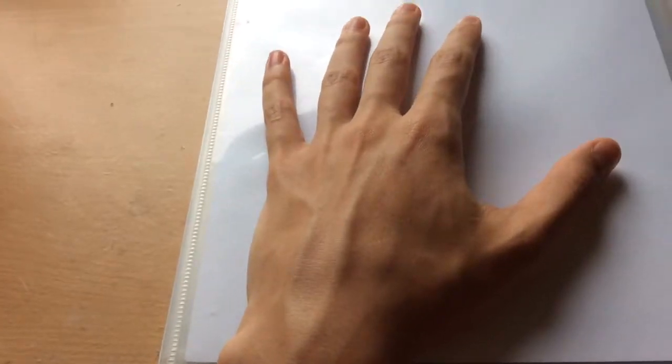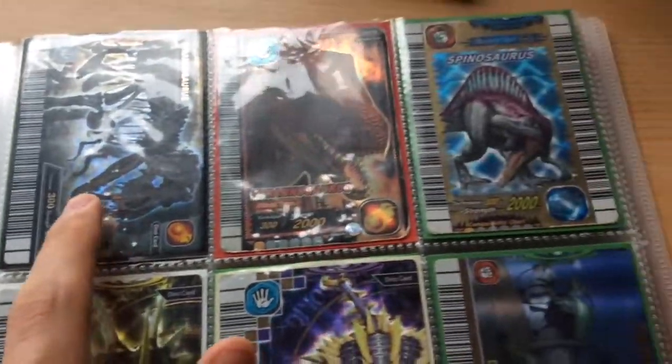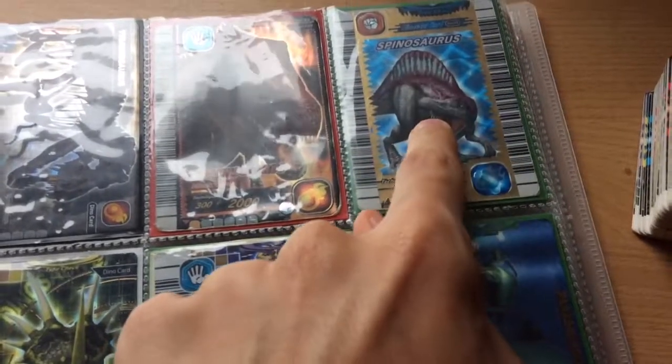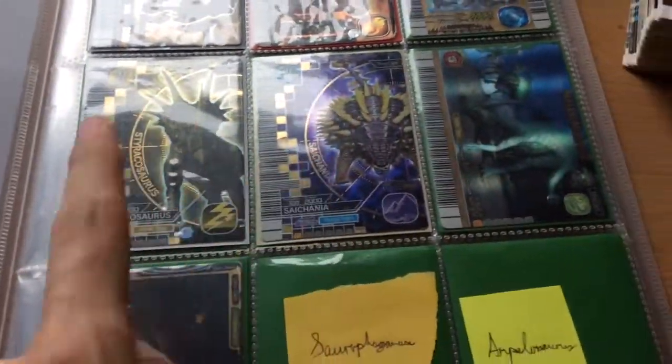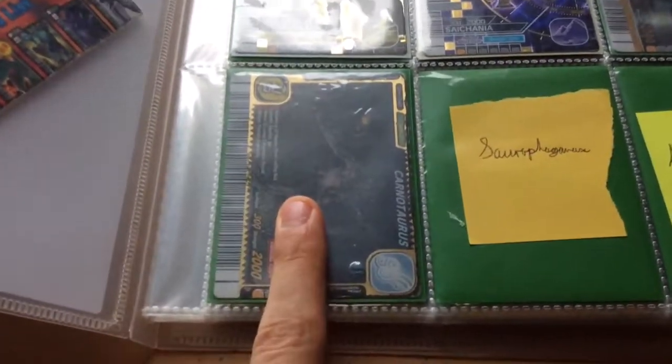Everything in this binder is not for trade unless I say otherwise. I am willing to part with this Tyrannosaurus, but it has to be for something good. Spinosaurus is up for trade, and Starachosaurus is for trade. I might trade Carnotaurus depending on whether I get a good enough offer. My wants will be anything I'm missing out of this binder.